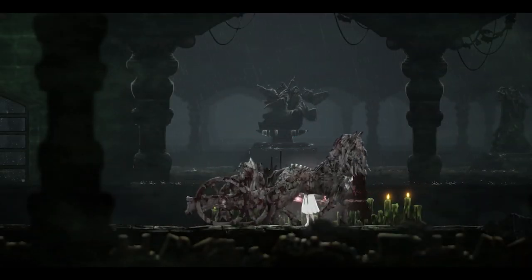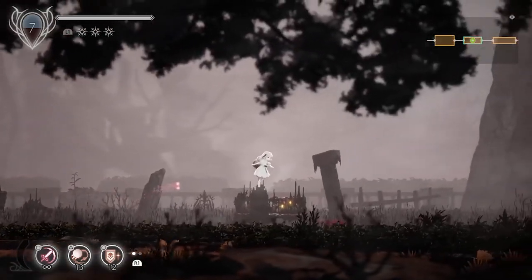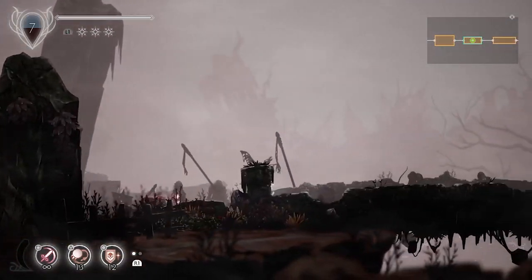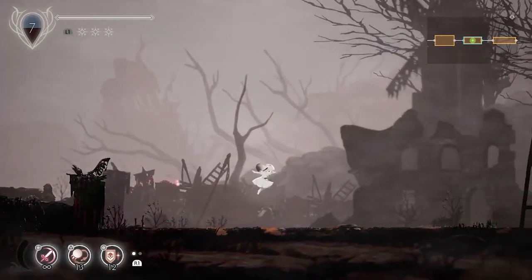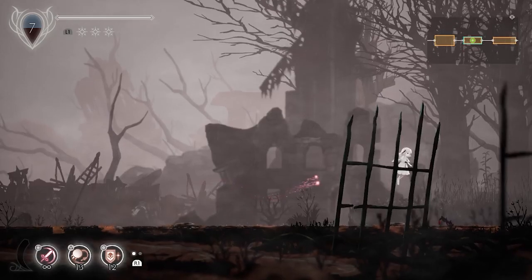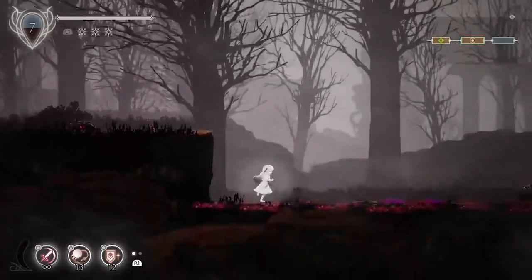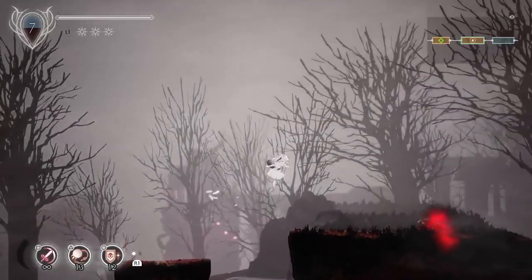Saint's Passage is where I wanted to go. Now that we have essentially our Ground Pound, this does open up some additional paths for us, opens up some secrets, and some things that we can double back and get. I'm not going to get everything right now, but there are just a couple key things I want to grab immediately.